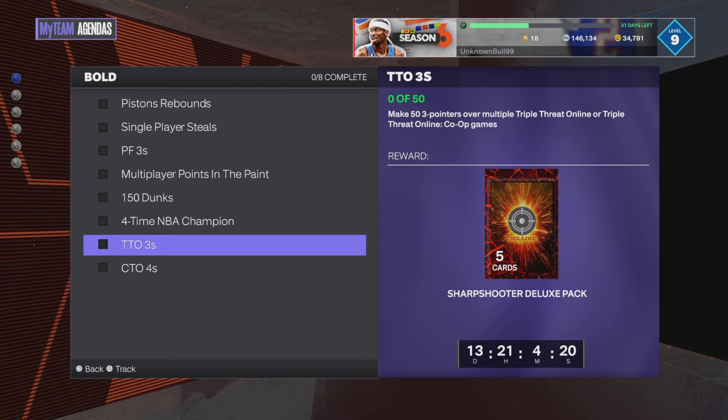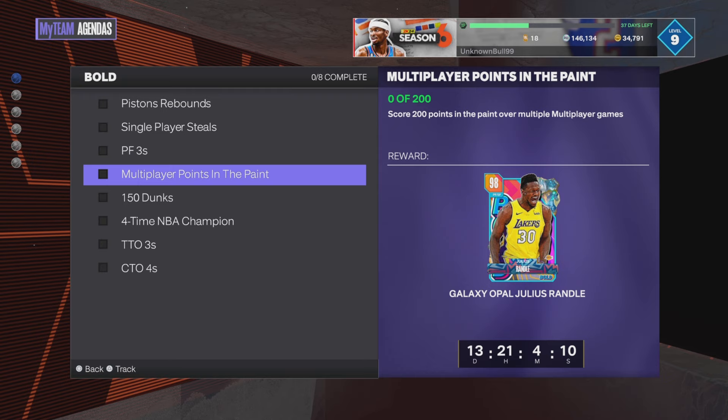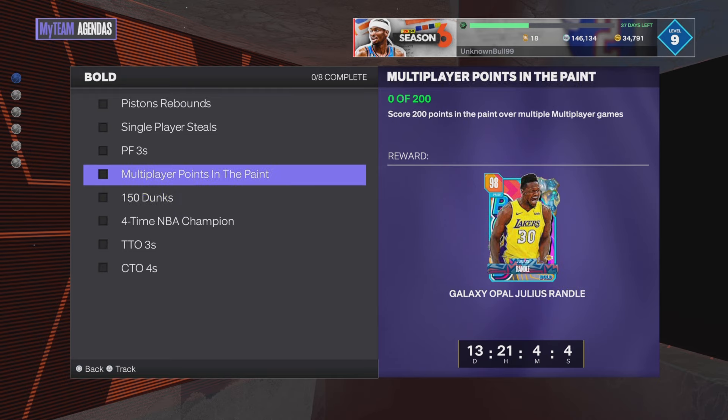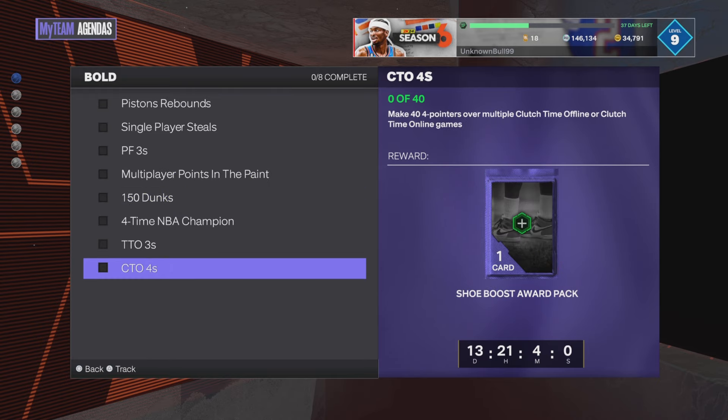You have to play triple threat co-op anyway to hit threes — or triple threat online, pick your poison. But if that counts, while you're playing triple threat co-op you could just play regular scoring in the paint as well. And then clutch time online for four pointers.